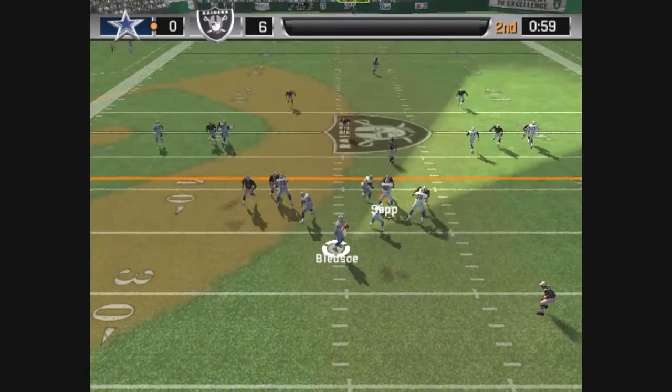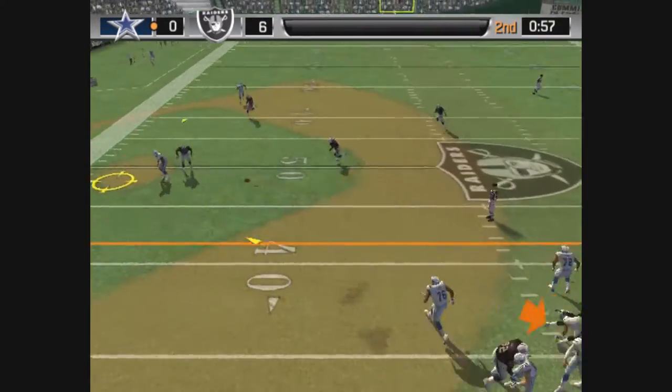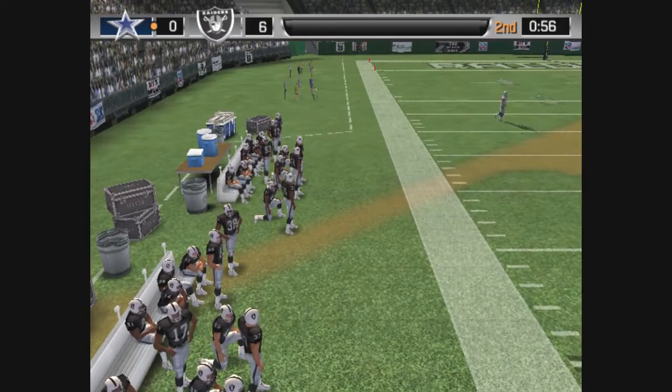Johnson is on the right of the formation. With the throw — this one falls incomplete.